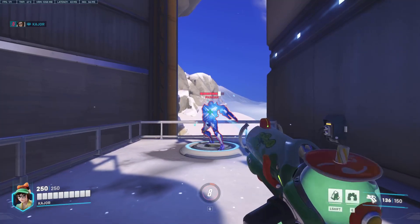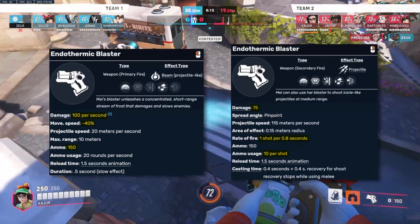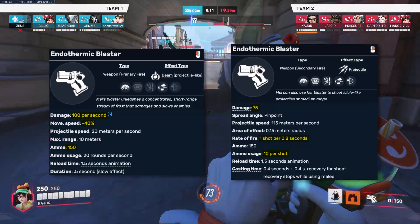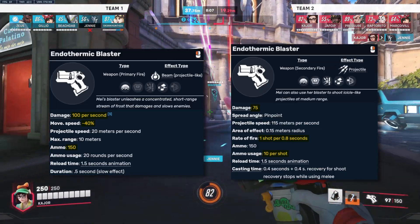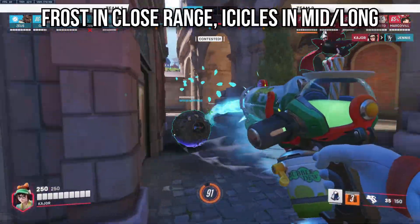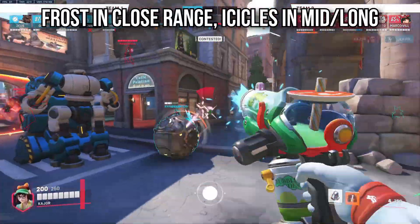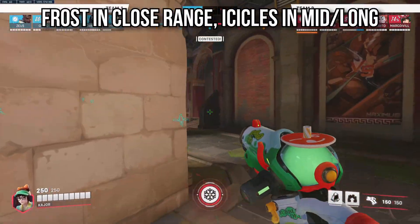Mei's weapon, the Devil's Advocate, makes Mei fire a stream of frost dealing 100 DPS, slowing down her target by 40% with 150 ammo in her clip. Alternatively, she can also fire icicles every 0.8 seconds, dealing 75 damage with no falloff. It doesn't take a genius to say that in most situations, you use your frost mode in close range, and at longer distances, you use your icicles instead.